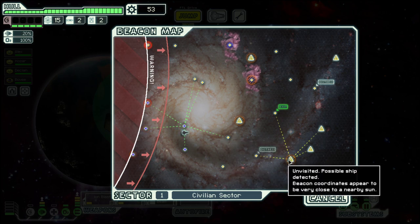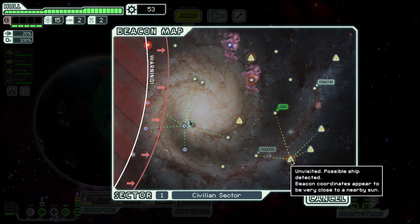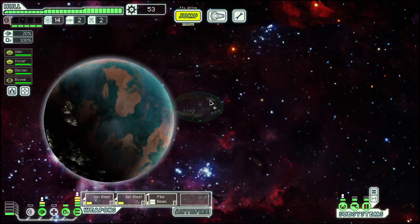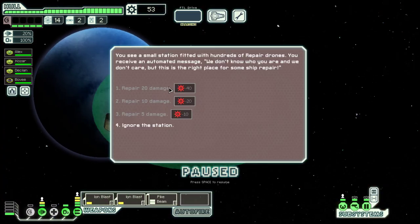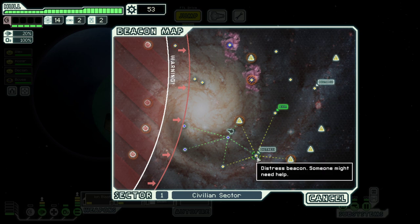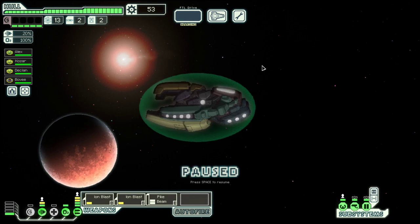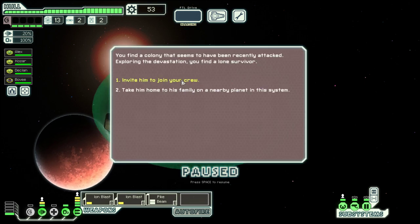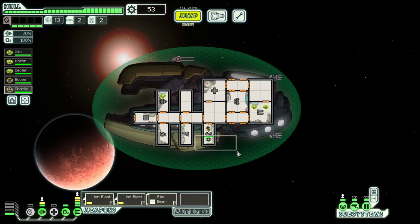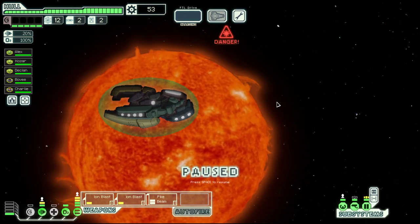So maybe I'll sink down here. What is this? Nearby sun. Okay, better than an asteroid field without a shield. Let's go to the distress directly. And we have another crew member. Let's put him on doors.